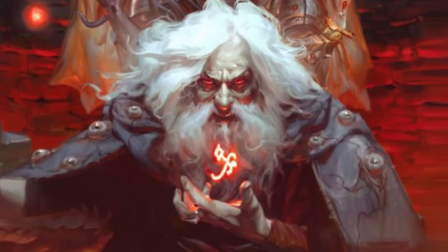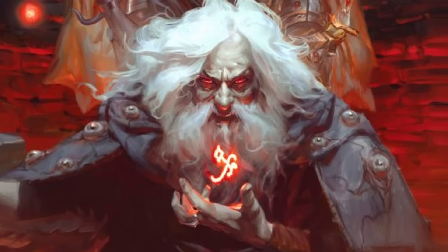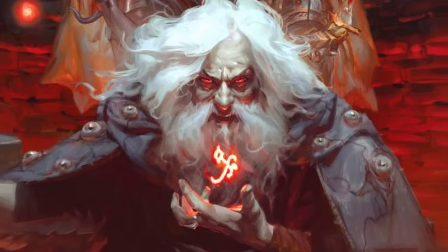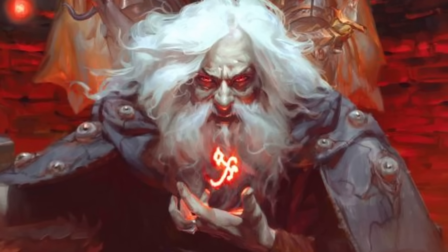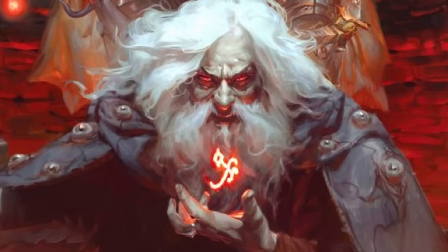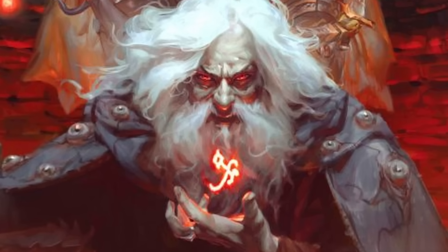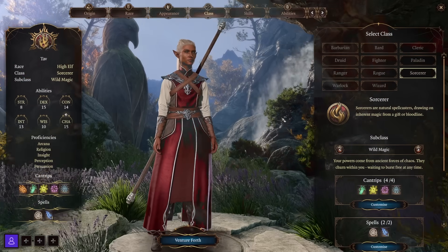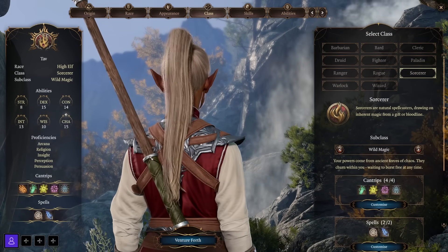Now let's talk about the Sorcerer class, which shares many spells with the Wizard but plays quite differently. Sorcerers are natural spellcasters drawing on inherent magic from a gift or bloodline. They'll also be wearing robes for the most part, and their weapon proficiency list is even smaller than the Wizard's — daggers, quarterstaffs, and light crossbows. But really, who cares? You're going to be slinging spells.